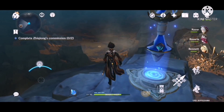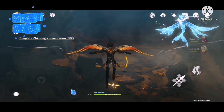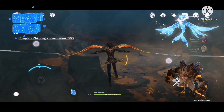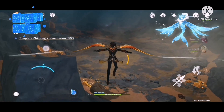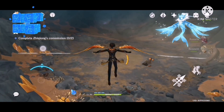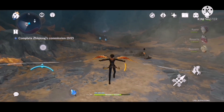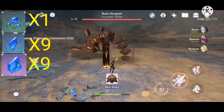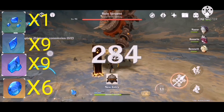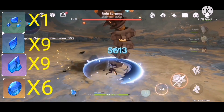Aside from the Ruin Serpent boss, you also need to defeat Hydro bosses such as Hydro Hypostasis and Rhodeia of Loch, which drop Varunada Lacerite materials. If the Primo Geo Vishap is infused with Hydro elements during battle, they will drop them as well. You will need 1 Varunada Lacerite Sliver, 9 Varunada Lacerite Fragments, 9 Varunada Lacerite Chunks, and 6 Varunada Lacerite Gemstones to ascend her to max level 90.